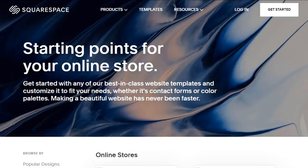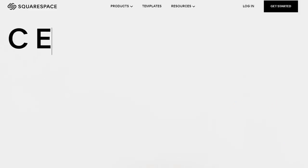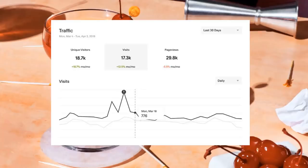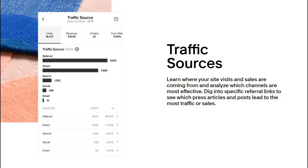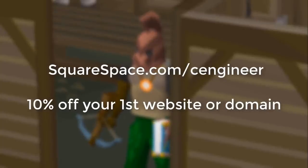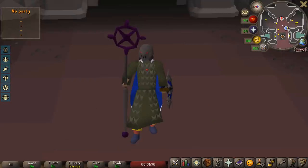I wanna say a big thank you to Squarespace for sponsoring today's episode! If you're looking into making a website, this is the perfect place for you. There are so many amazing templates to pick from and you can even purchase your own domain directly from Squarespace. You can have an insight into top traffic sources and even create a community with a fully integrated commenting system. Go to squarespace.com for a free trial and by using my code CENGINEER you get 10% off your first purchase of a website or domain! You made it past the ad - that means you must really like this video, so give it a thumbs up!